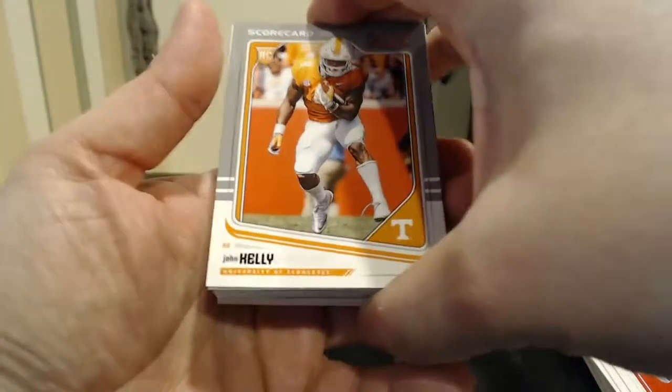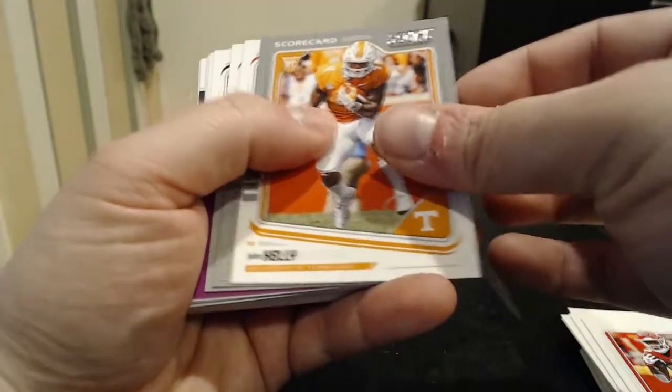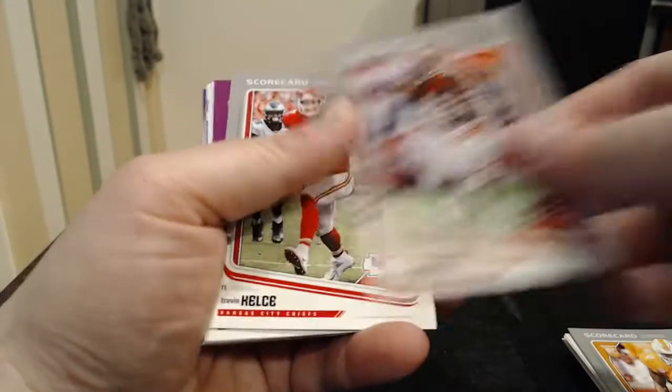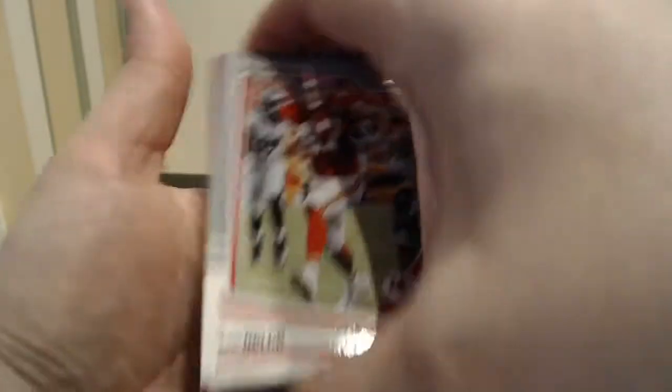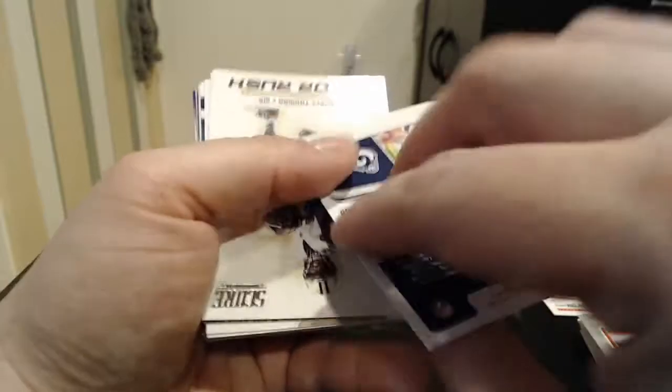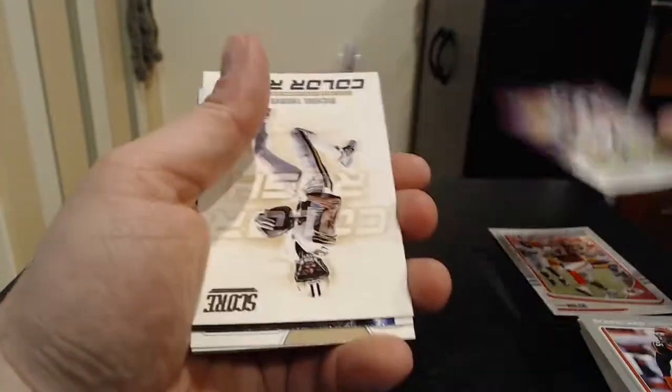We got our Score card rookie — it's a John Kelly. These are just kind of the parallel inserts. Evantez Burfect, Score parallel. Travis Kelce, Score parallel — that's a good one. And a Todd Gurley purple, which are exclusive to these hanger boxes, I think. So that's cool.